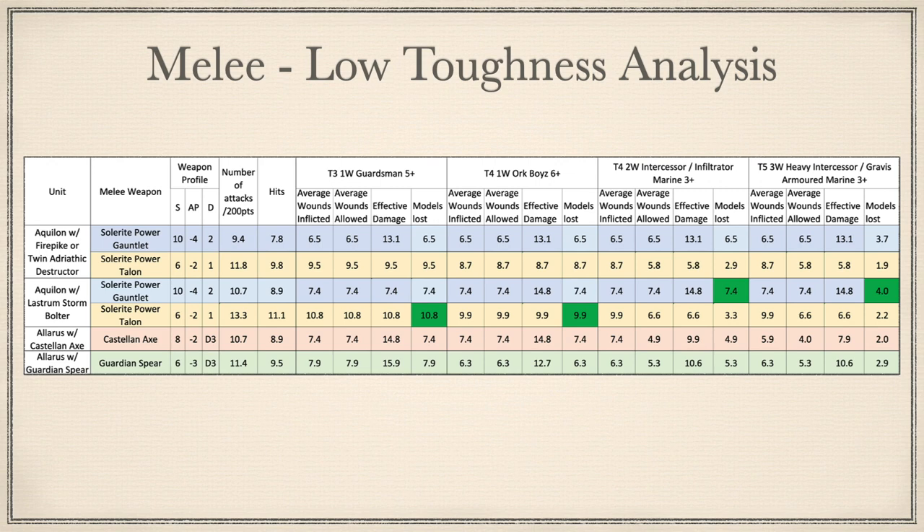For the melee analysis, we again compare at 200 points against the same opponents. The combinations are slightly different due to varying points costs, as Aquilons with Firepike or Twin Adriatic Destructors are 10 points more than the base variant, so they get fewer attacks per 200 points. Per 200 points: Aquilons with Firepikes or Adriatic Destructors get 9.4 Power Gauntlet attacks and 11.8 Power Talon attacks. Base Aquilons with Lestrum Storm Bolters get 10.7 Gauntlet attacks and 13.3 Talon attacks. Allarus with Castellan Axes get 10.7 attacks and Allarus with Guardian Spears get 11.4. Against Toughness 3, 1-wound models: Solarite Power Talons are optimal killing 10.8 or 9.5 models dependent on ranged weapon choice. Allarus bring up the mid-pack with Guardian Spears and Castellan Axes doing 7.9 and 7.4 damage respectively. Solarite Power Gauntlets are last with 7.4 or 6.5 models lost dependent on ranged weapon choice.